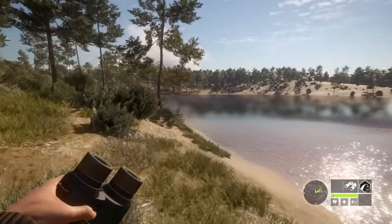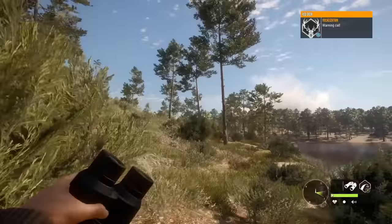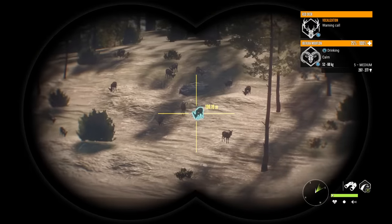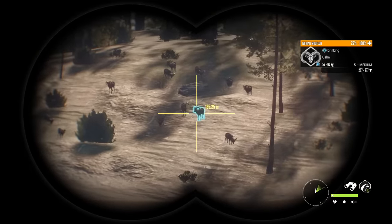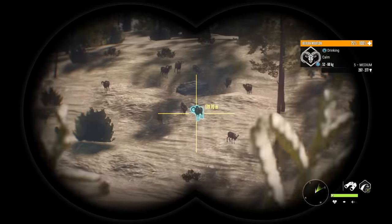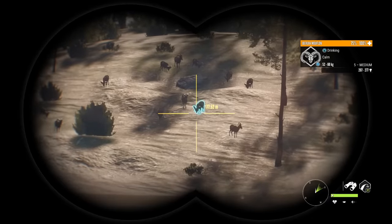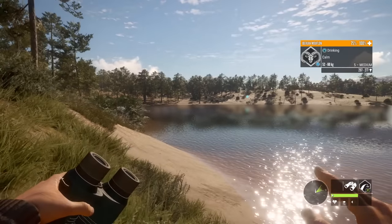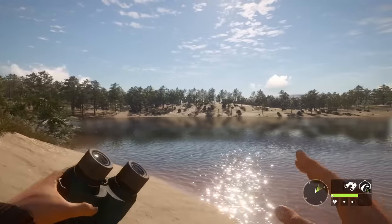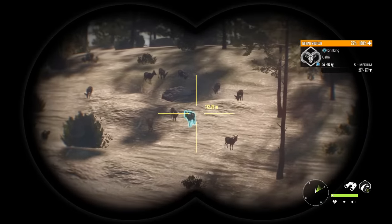We can shoot it with the 30-06 and the new 6.5, so let's see if we can get our very first diamond with the 6.5. I've been using the polymer tip bullets of the 6.5. Not going to have any problems with the wind over here. We just need him to step around so we at least get the broadside. The 6.5 has the same penetration as the polymer tip bullets of the 30-06, but it has 7 less expansions, so we need to be very, very accurate with our shot.